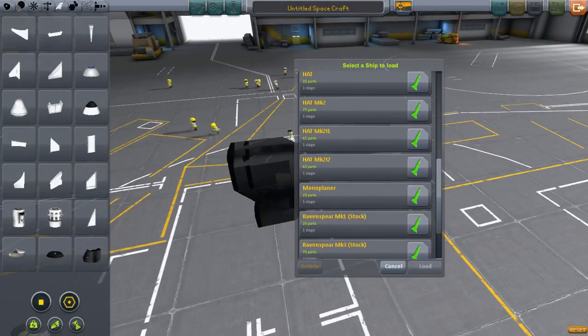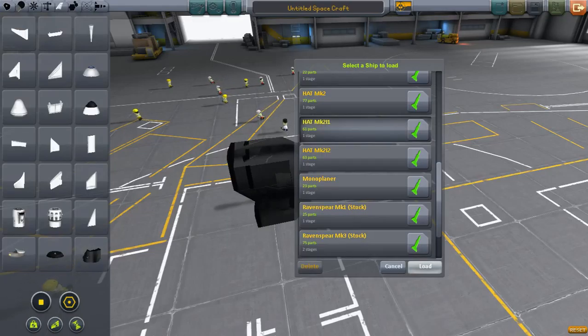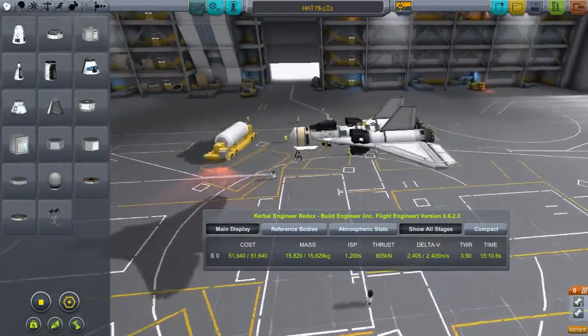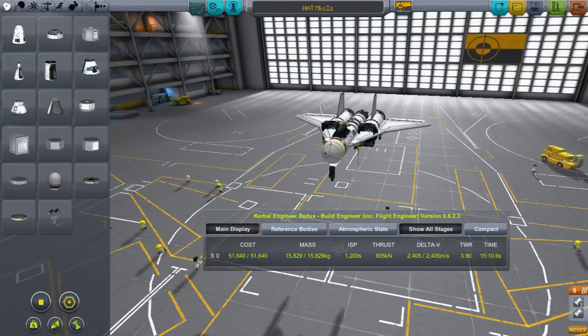If we do that — and you can see I've gone through several iterations working from the base model — we can create a rather nice plane. This is my first design: I'm using the Mark II cockpit and some of the Rapier engines. It turns out that four air intakes doesn't really work all that well with the Rapier engines — you really want to have at least two for each engine.